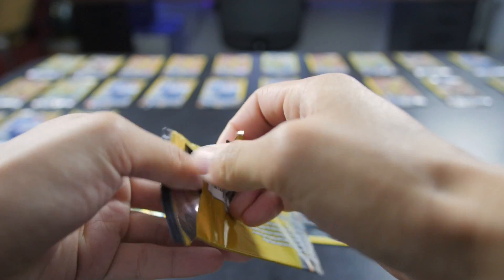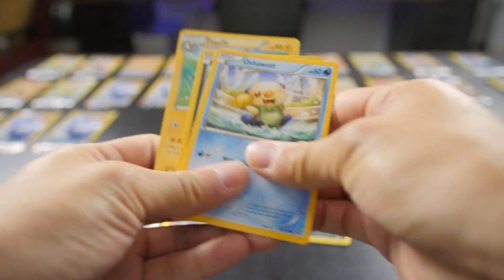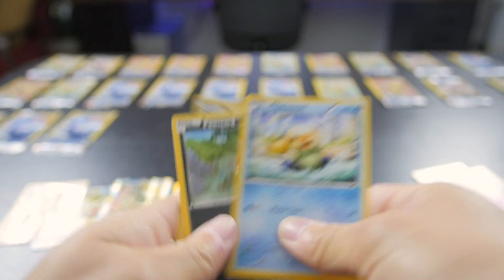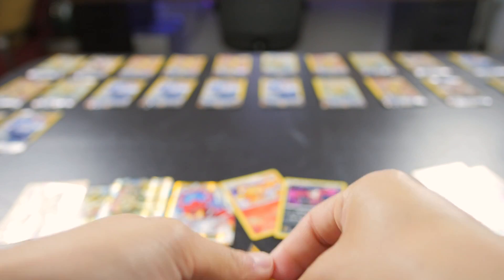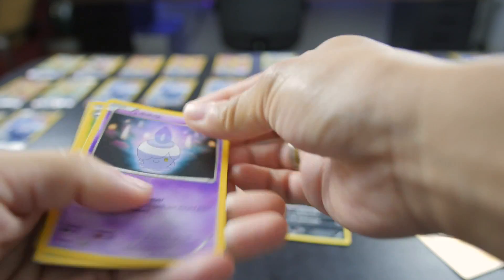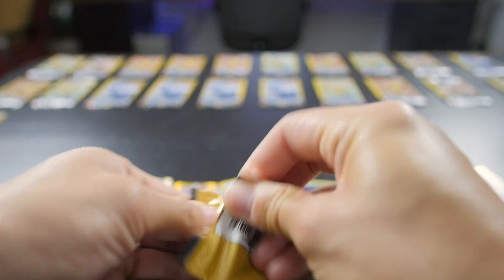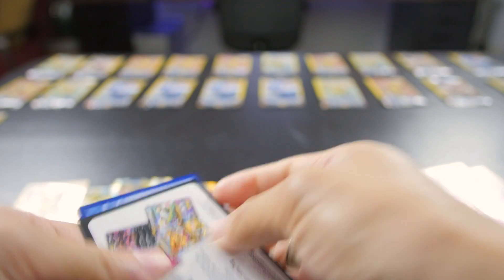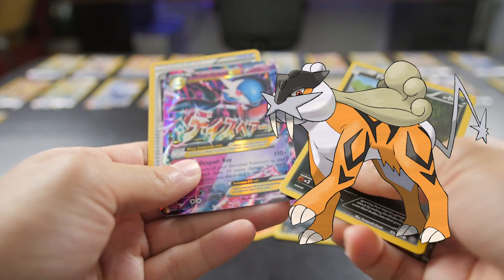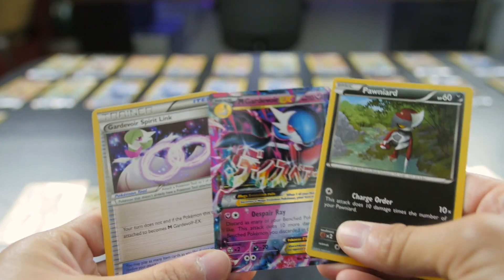Wow, I am just blown away right now. We are doing really well, and we still have two full rows in the back. Nothing there - but that's actually the first pack in a while with nothing. Mega Gardevoir EX and a Spirit Link! So we can definitely play a Mega Gardevoir deck with all the Spirit Links for sure.